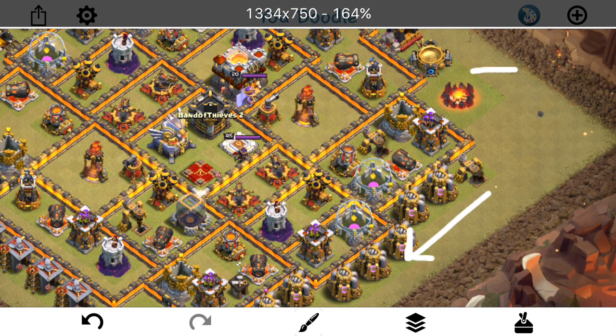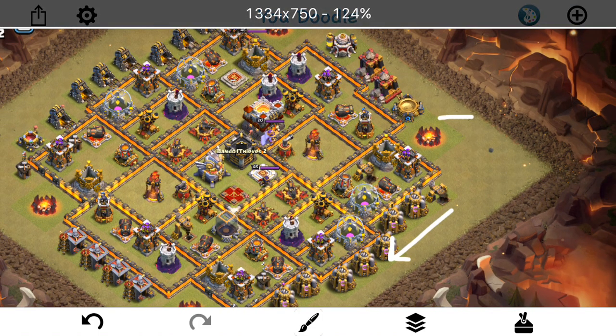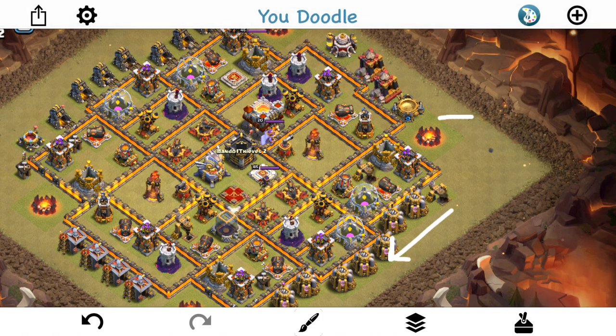I'll rage her up as needed. I'm not going to lure off the CC, so we'll kind of have to see what's in there. If it's a dragon and stuff like that, it might be a little bit more difficult, but I think regardless I can still get the Town Hall taken out. So I'm going to do the queen walk like that — basically just let her go for a long time. I'll rage her once, possibly even twice. I have three rages, so I'm willing to use two of them on her if needed.